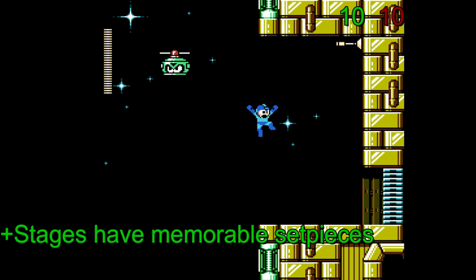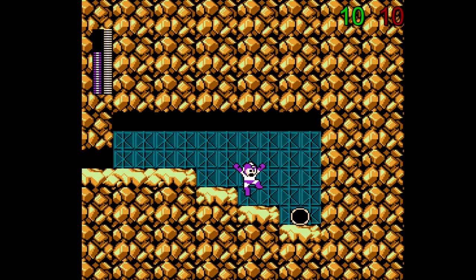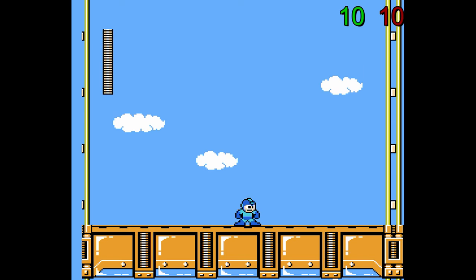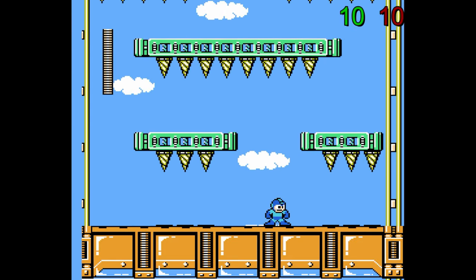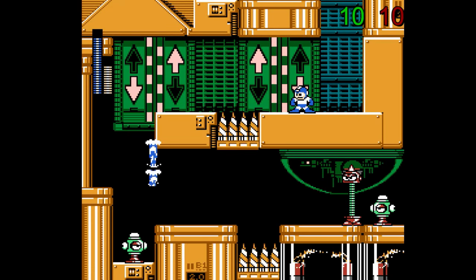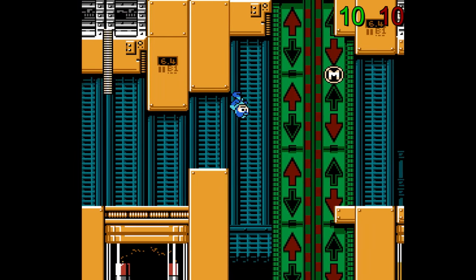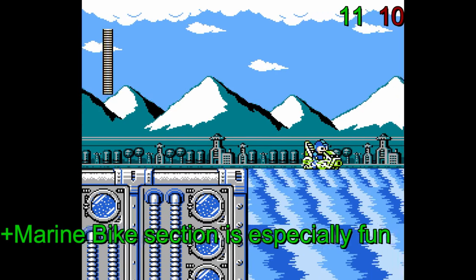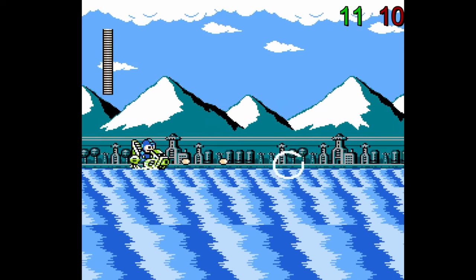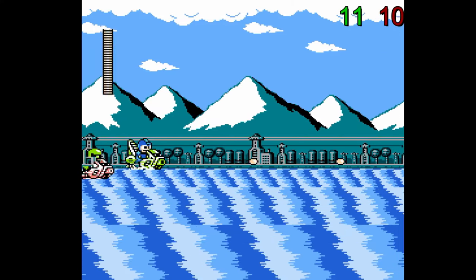Going back to the stages, it isn't just the level design that makes them fun — the stages themselves have interesting set pieces. Stone Man has hidden rooms with secret goodies. Star Man Stage's entire gimmick is low gravity due to being in space. Gyro Man starts with an elevator rising you high up as a short cinematic, then a much slower elevator challenges Mega Man to slip past ceiling spikes coming down one by one. The most famous is Gravity Man Stage, featuring panels that reverse Mega Man's gravity and most of the enemies around him. My favorite would have to go to Wave Man's Marine Bike section — an autoscroller where Mega Man controls a jet ski fighting off waves of enemies, which also ironically prevents the player from using weapons and the Charge Buster.